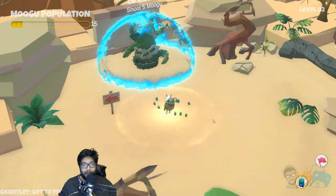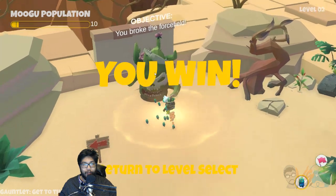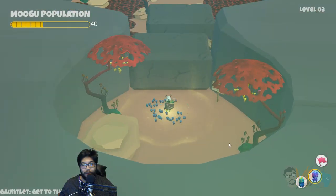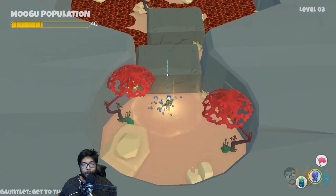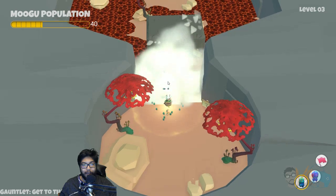More Mogu — recently born Mogu aren't fertile. I can't tell if they are or not. What's the difference? Oh, I can't switch my Mogu out. You broke the force field. New Mogu! These guys are the most fearless Mogu — energy thermal and kinetic is boundless, useful in a pinch. They're flammable little boys. There's two of them here. The game started me with a weird filter in the back.